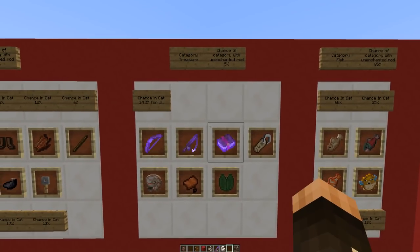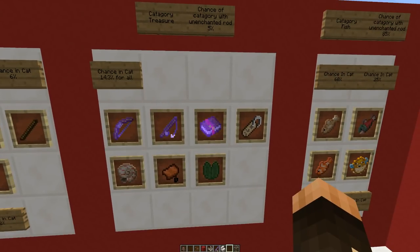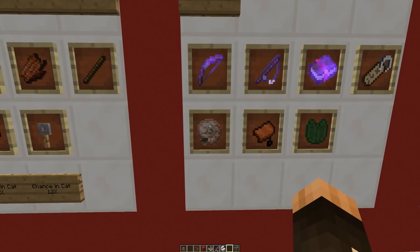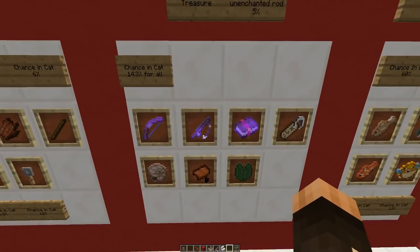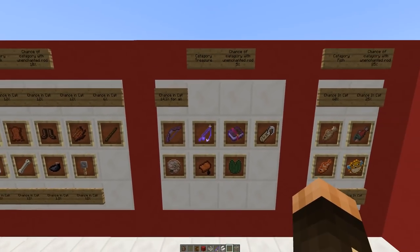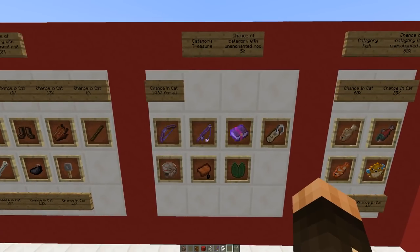If the category chosen is treasure, there's a 14.3% chance it will be an enchanted bow, an enchanted rod, an enchanted book, a name tag, a lily pad, a saddle, or a nautilus shell. If you're lucky enough to catch an enchanted rod, bow, or book it'll have the same enchantment as you'd get from a level 30 enchantment on an enchanting table, however the bow and rod will be significantly damaged. On the plus side, you could get enchantments on the bow, rod, and book that aren't available on an enchanting table.